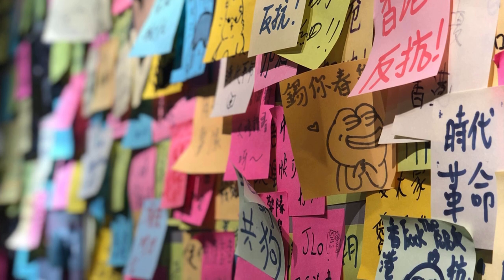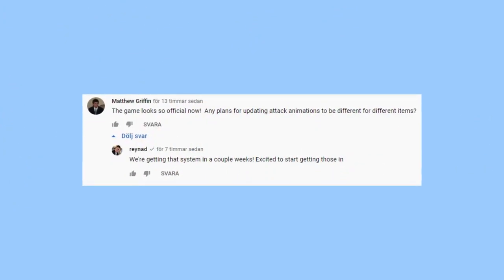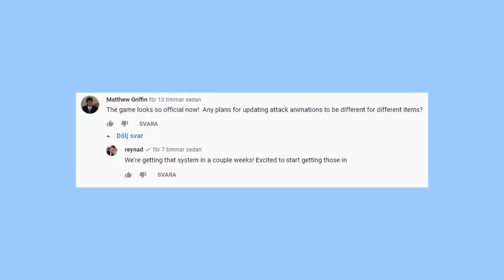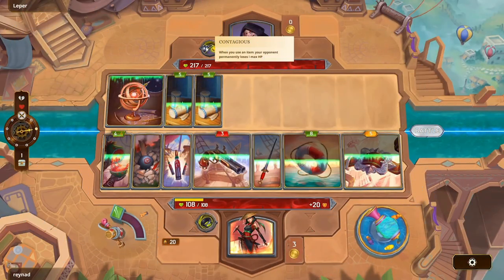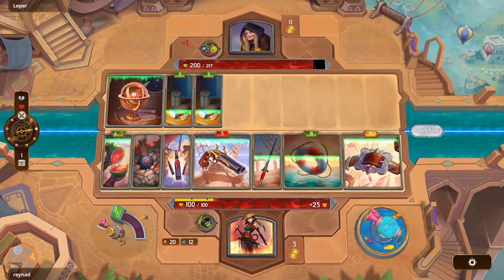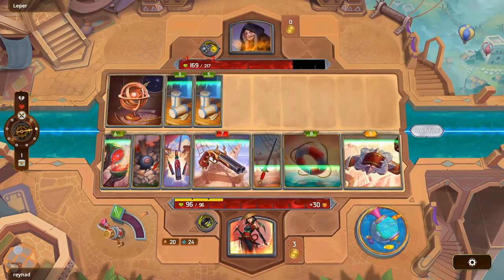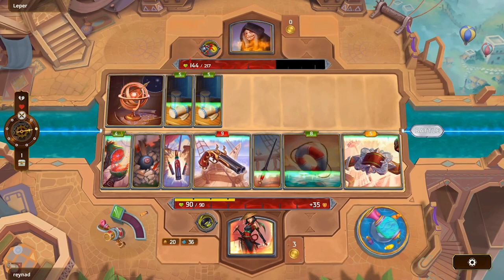We're on to some quickfire questions. Matthew Griffin says the game looks official now and asks about plans for updating attack animations to be different for different items. Raynad says that system is coming in a couple of weeks and he's excited to get into it. We already knew we were getting different animations for different effects, but the fact that it's coming in a couple of weeks is pretty exciting — especially if Raynad is going to be streaming the game more.